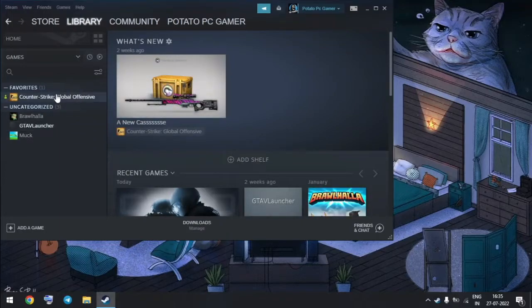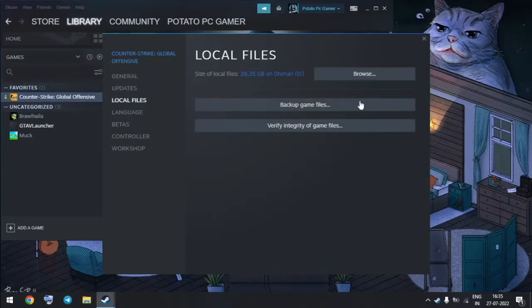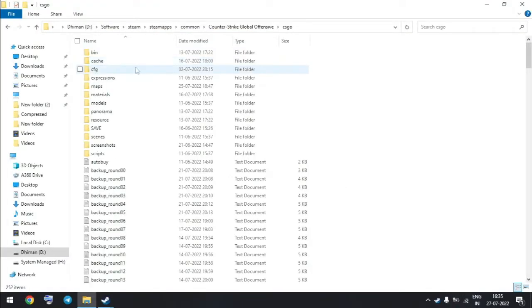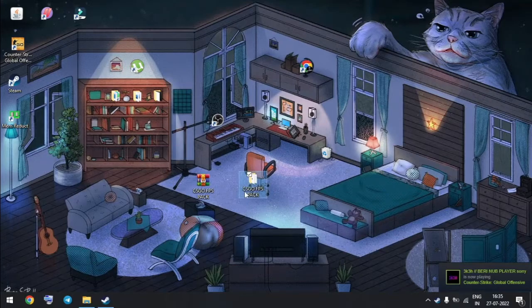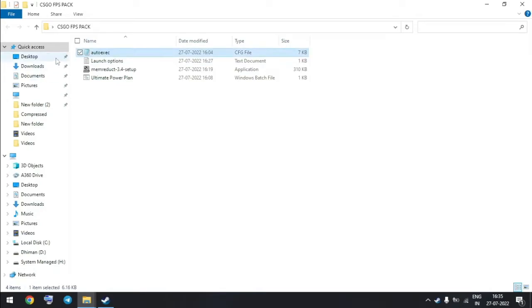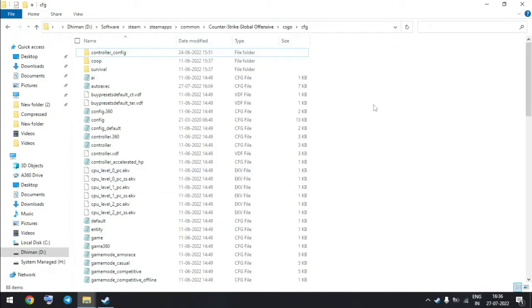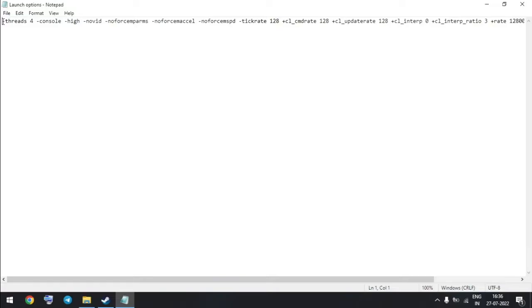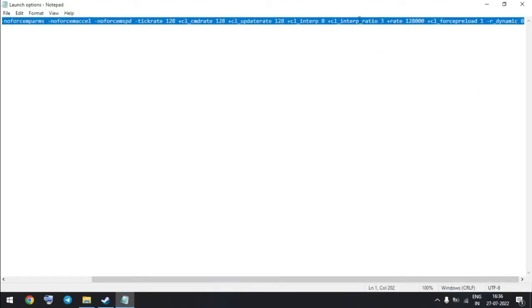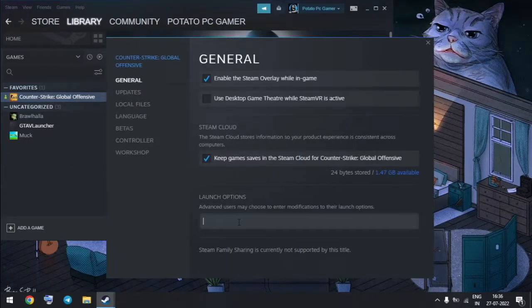Now open Steam. Click on the Settings icon, click on Properties, click on Local Files, click on Browse, open the CSGO folder, then open the CFG folder. Now paste the autoexec file here, which I provided in the FPS boost folder. Now open the Launch Options file, copy the launch options, right-click on CSGO, click on Properties, and paste the launch options in the Launch Options section.